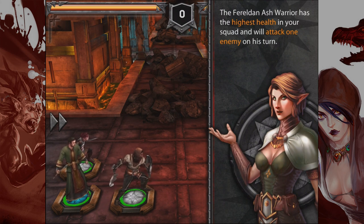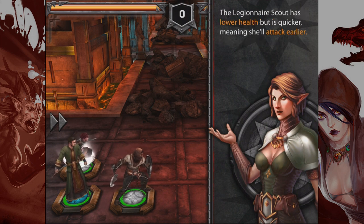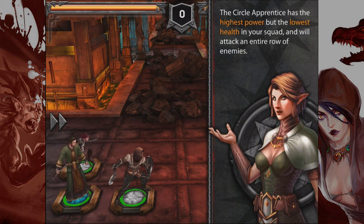The Ferelden Ash Warrior has the highest health in your squad and attacks one enemy on his turn. The Legionnaire Skerritt has lower health but is quicker, meaning she'll attack earlier. The Circle Apprentice has the highest power but lowest health and attacks an entire row of enemies. So we've got a fragile mage, a quick rogue assassin, and a tank warrior at the front.